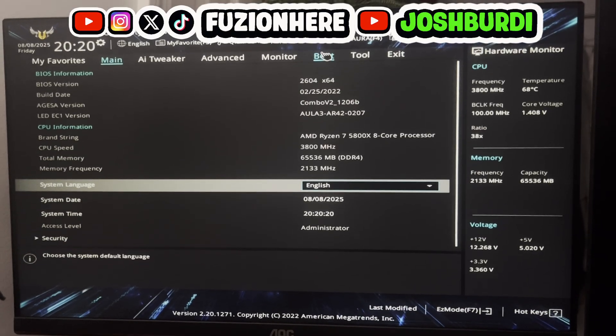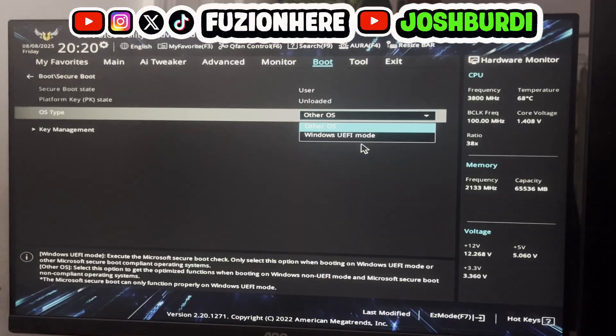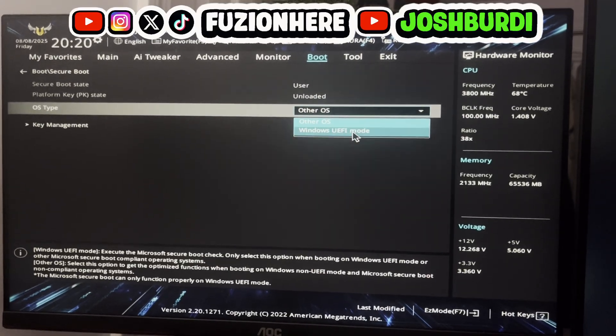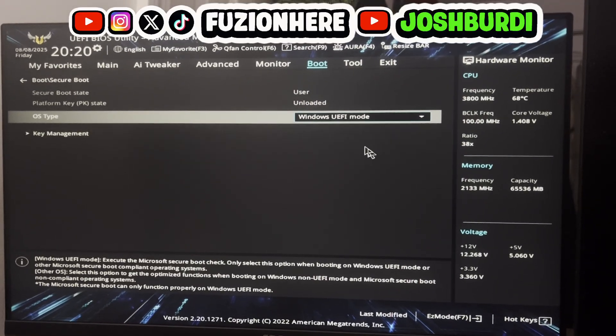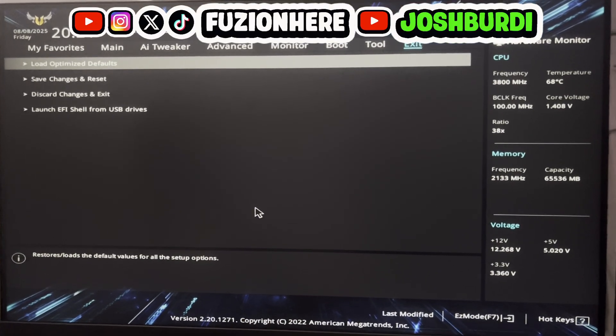Then you want to go over to your boot settings. In the boot settings, there's going to be a secure boot tab, and then if it asks for the OS type, you want to head in here and select Windows UEFI mode. This is what Battlefield 6 needs. Now that we've enabled that, you want to head over to exit, restart your PC, and load it back up into Windows.